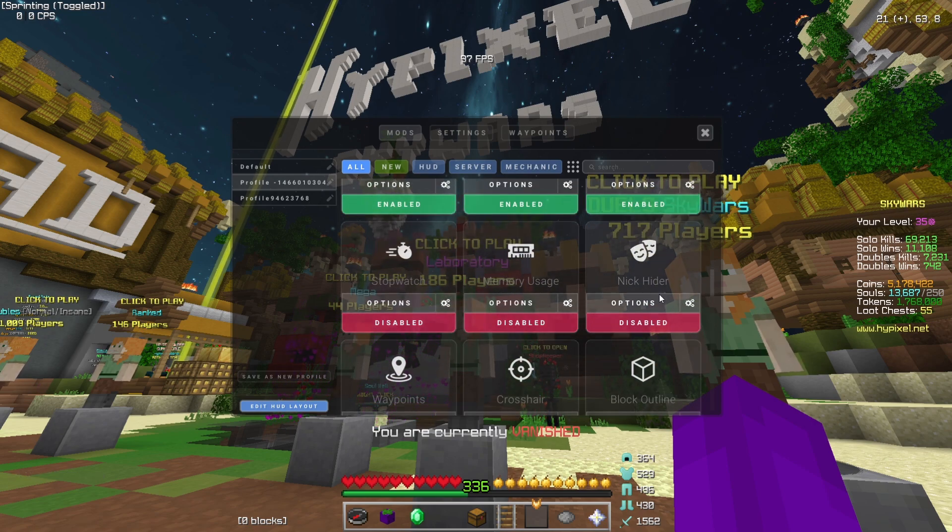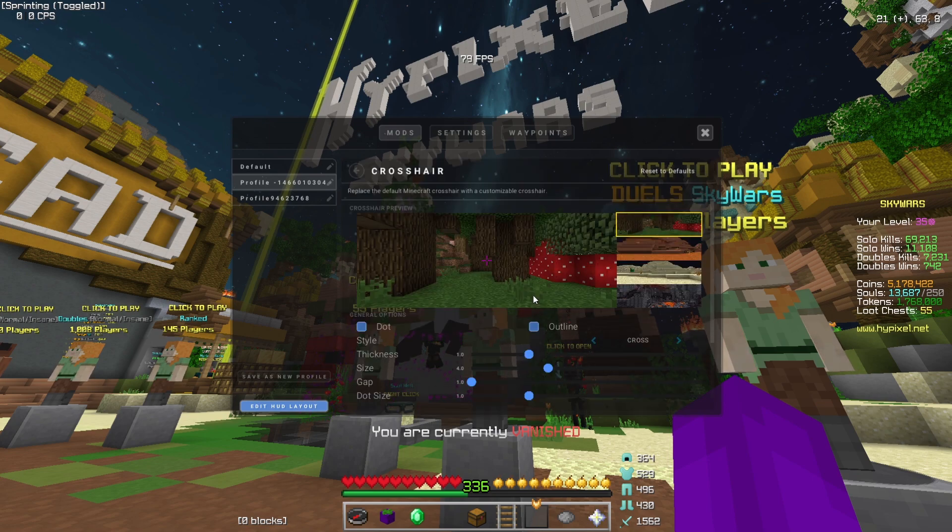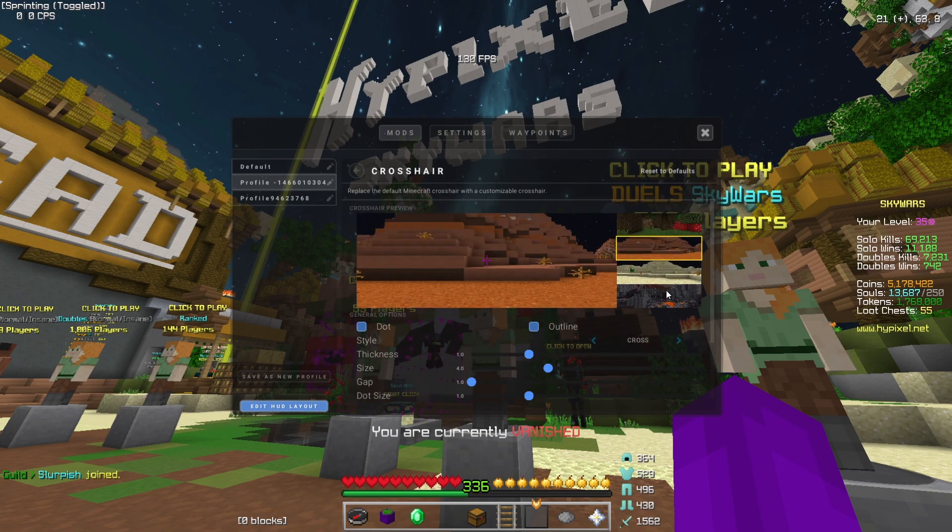I don't have any of those things on. I use the hider sometimes so I'll show my hider settings: show real skin, hide your real name, hide your nick. Then there's my crosshair — probably a lot of people are gonna ask about my crosshair, like when I was using Badlion and now using Lunar, everyone's like 'what is your crosshair setting?'